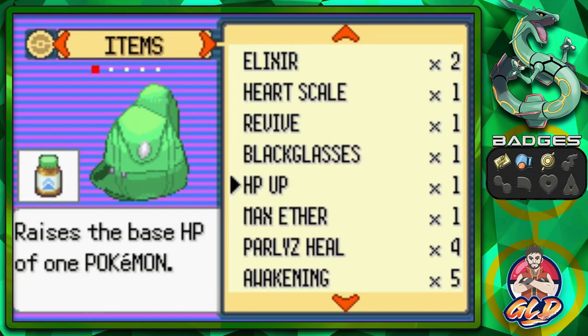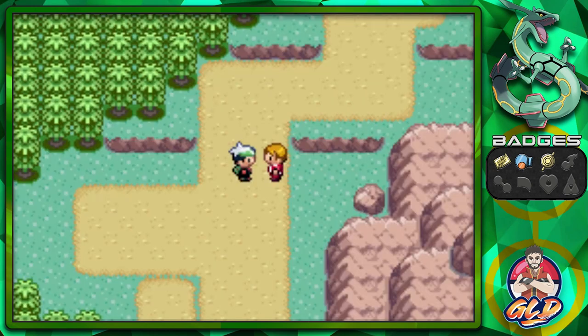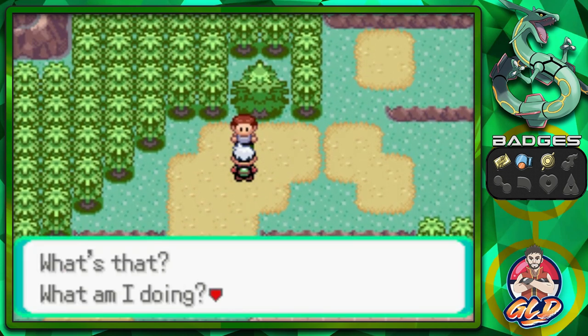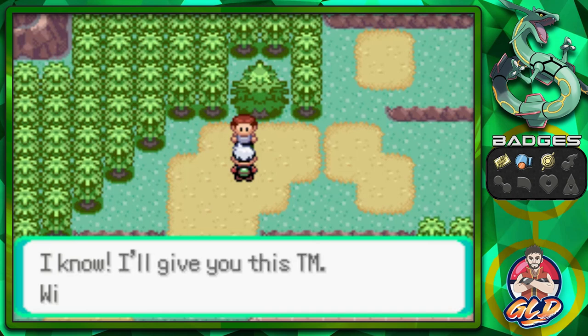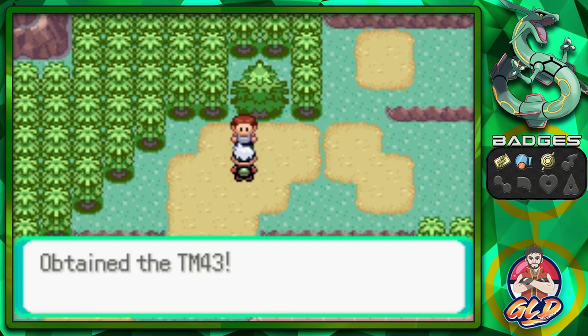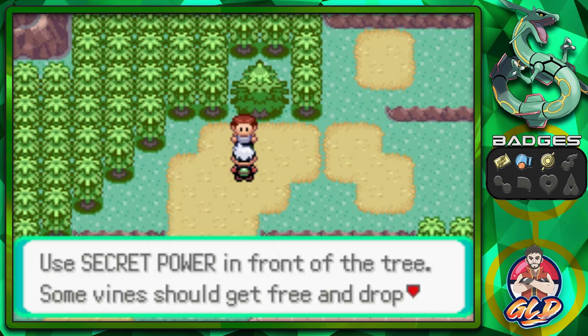Lexi got paralyzed - good thing we have paralysis heals. Let's move on. This guy is examining a tree and says he'll give us a TM if we use it to make our own room. He gives us TM43 Secret Power! Find a big tree that looks like it might drop vines, use Secret Power in front of it and you'll find space for your own secret base.